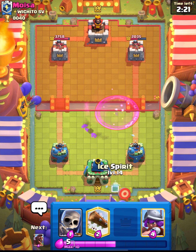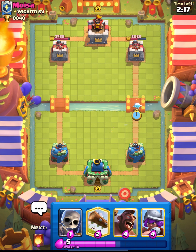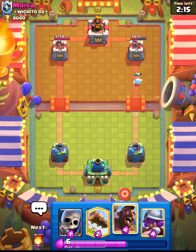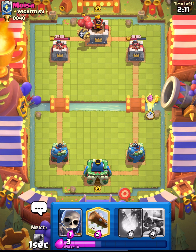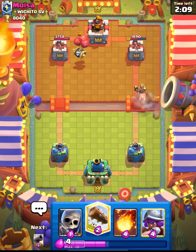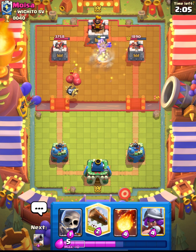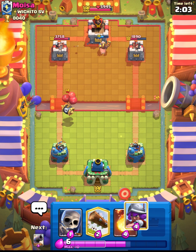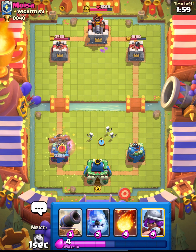Pull it around, and that should be a pretty easy defense. We did get some nice damage there on the right. We are playing this game on Trophy Road, so we are around 8,080. We're playing a wee bit below our standard here. This guy's going to have the Tornado, which isn't ideal for us, but we do have 2.6, so I'm sure we can out-cycle him.